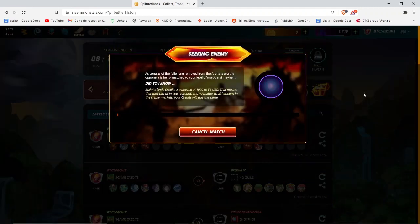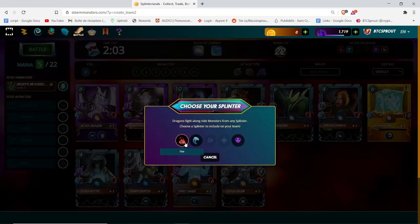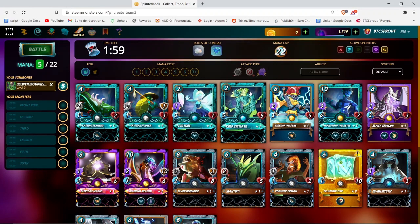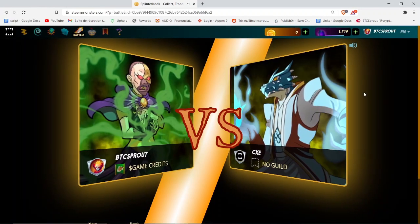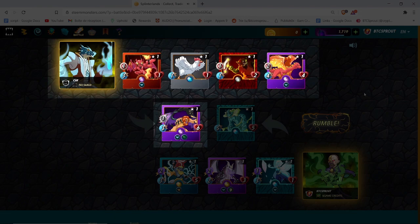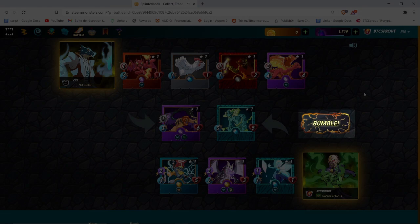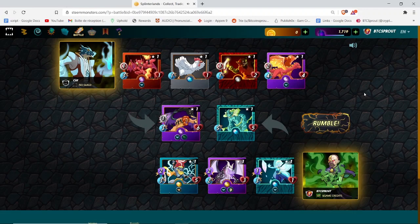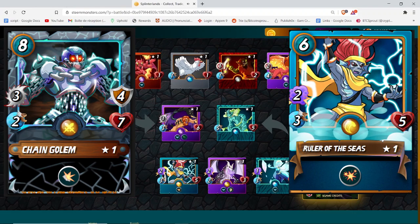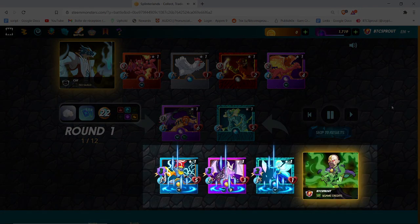Let's do a quick battle to see how the game works. I'm going to select the team I'm going to be playing with — choose a summoner and then select the monsters. The battle mode is automatic; you just need to click on rumble and the monsters will fight automatically. You have three types of monsters: melee monsters, magic monsters, and ranged attack monsters. Each monster has health, sometimes armor, speed, and attack. My summoner is a dragon and he adds magic to all the magic monsters in my team.